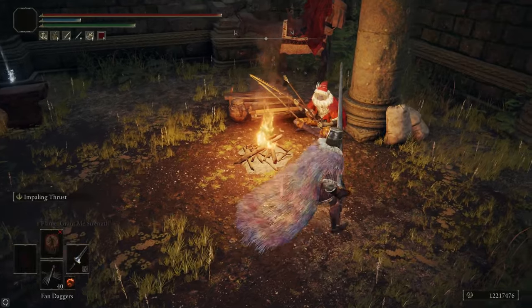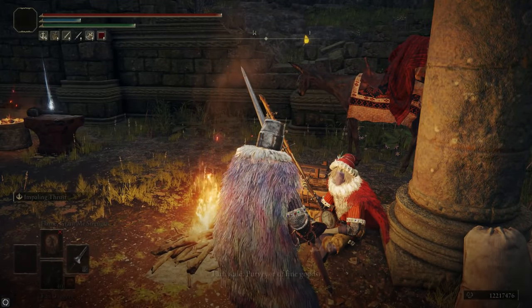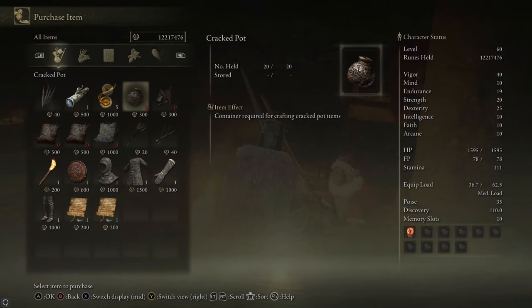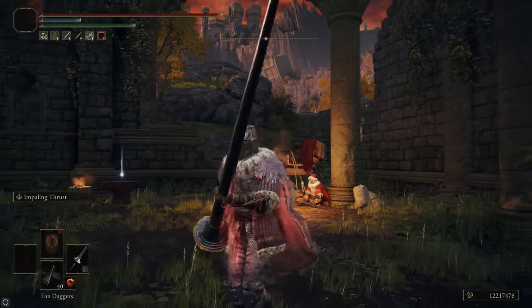In order to craft fire pots we're going to need to grab cracked pots and the crafting kit from Kale over at the Church of Elleh. He sells three cracked pots and the crafting kit, which enables you to use the item crafting menu in the pause menu. In total this will cost you 1,200 runes.